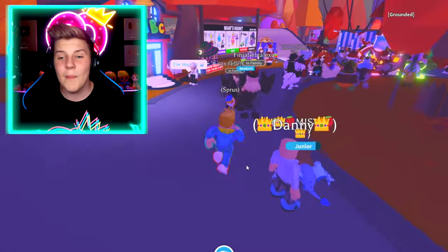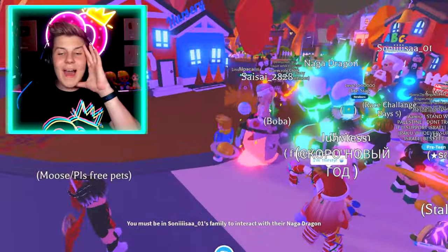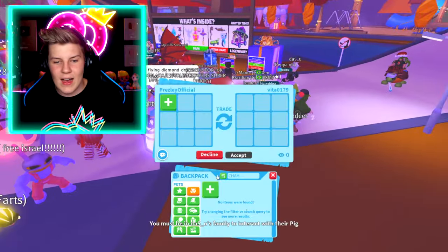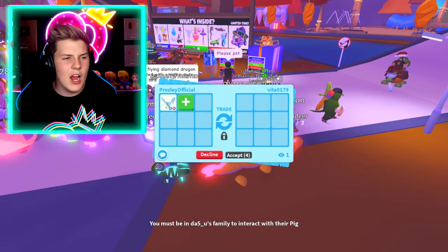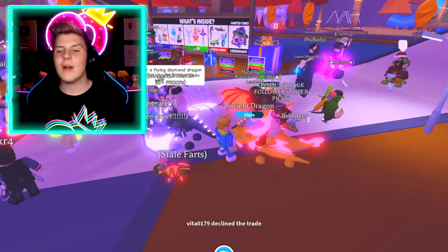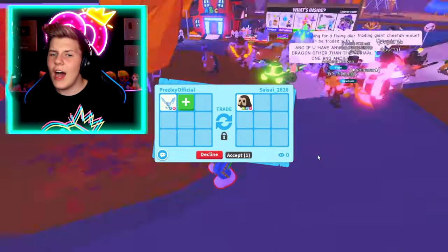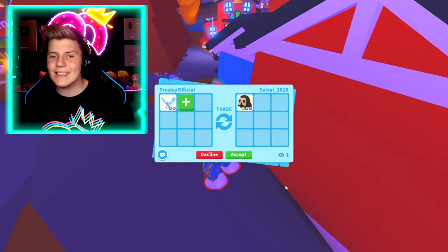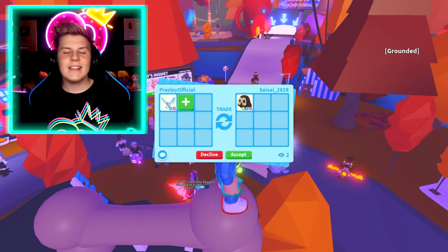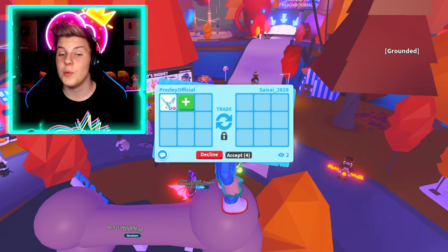Let's keep on trading and finding some more people who would be willing to do some insane trades. Whoa, Pretzel Army, that's a Neon Owl pair — like the farm egg owl — that's so, so cool. Let's throw in the Frost Dragon and keep on going. Are they going to put anything in the trade? No, they declined the trade instantly. Who declines a trade for a Frost Dragon? But — Neon Fly Ride Owl for a Frost Dragon. I would probably go through with this. That's a pretty insane trade. Should I go through with this? A Neon Fly Ride Owl for a Frost Dragon? Let me know down in the comments below if you would do this. The Frost Dragon was released in 2019 for a thousand Robux.